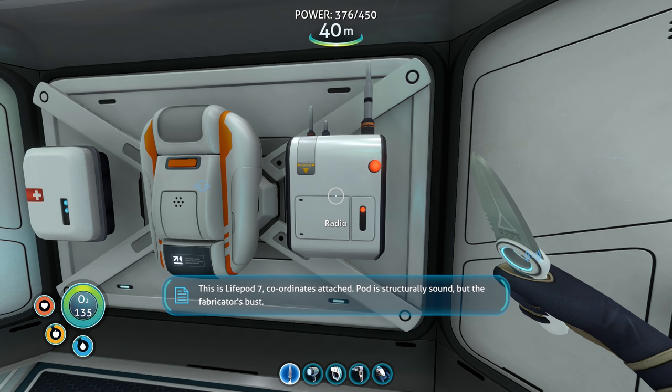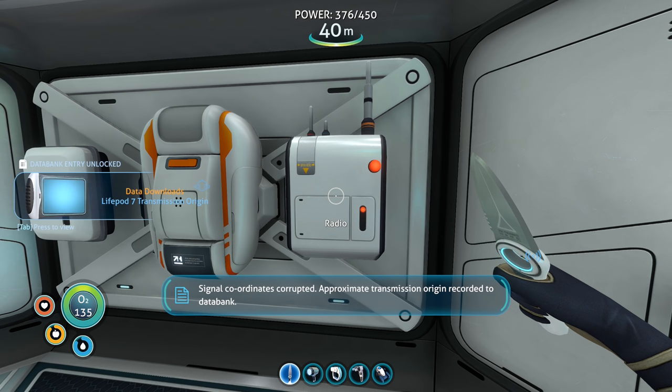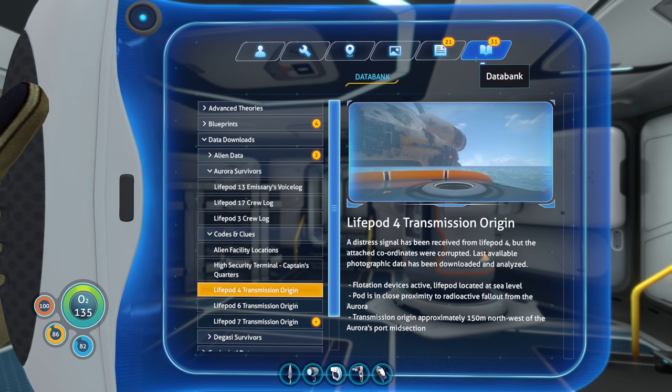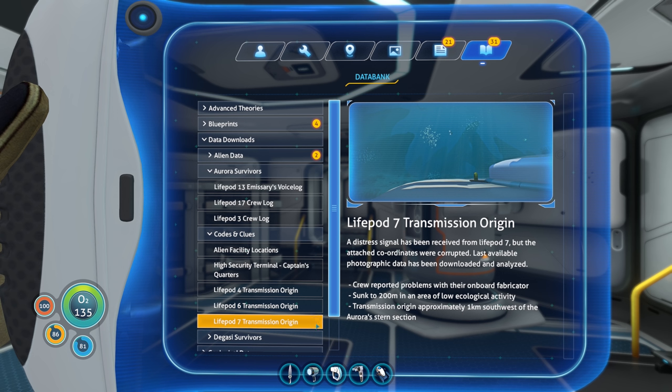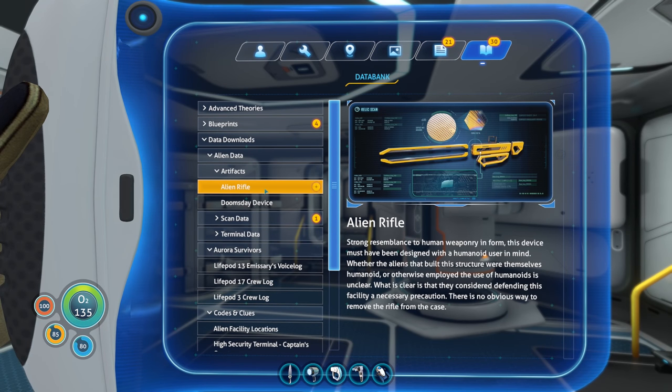Radio transmission: 'This is Lifepod 7 — coordinates attached. Pod is structurally sound but the fabricator is busted. Requesting assistance. Signal coordinates corrupted — approximate transmission origin recorded to data bank.' Man, not having a fabricator really sucks. Lifepod 7 transmission: sunk 200 meters in an area of low ecological activity. We know an area of low ecological activity near the degasi island — Siri mentioned something about low activity there. Crew reported problems with their onboard fabricator. Transmission origin approximately one kilometer southwest of the Aurora's stern section.